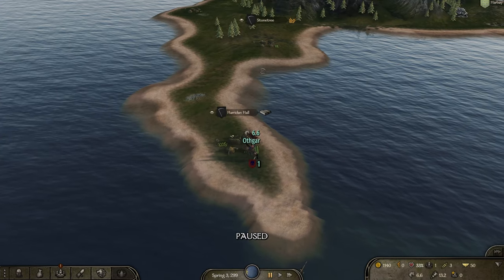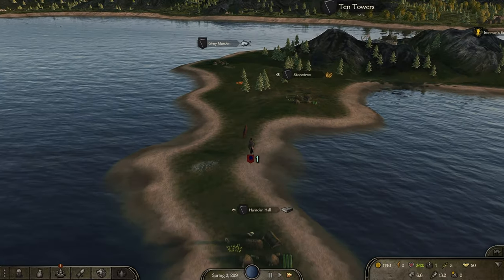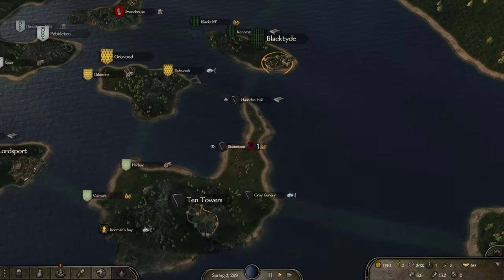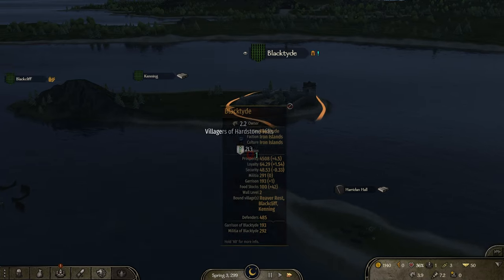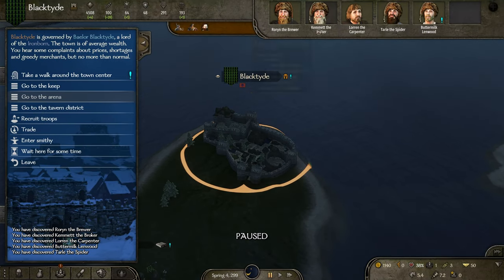Let's not get troops, we need to get some mules. Hopefully Tentowers has that. We were actually going to Blacktide — let's go there. There is a tournament, that would actually be ideal. We have to wait here for some time.